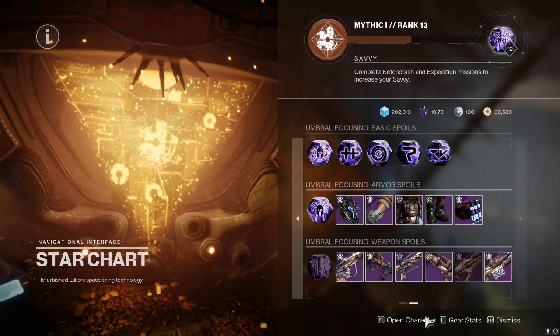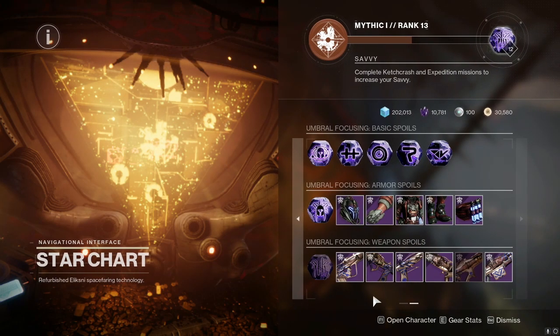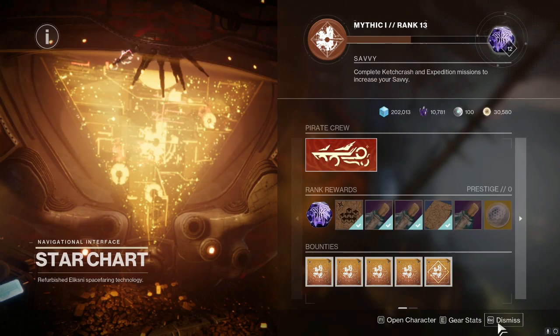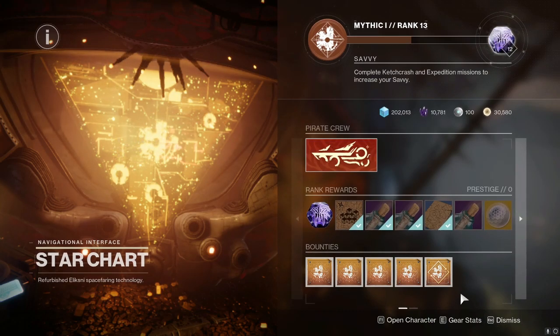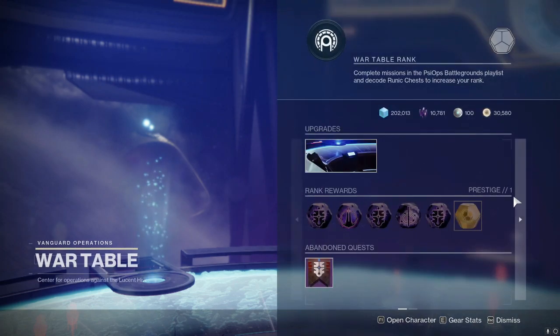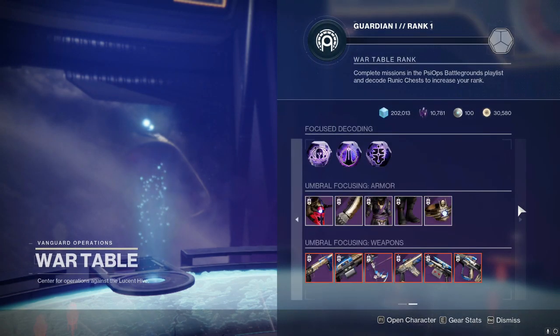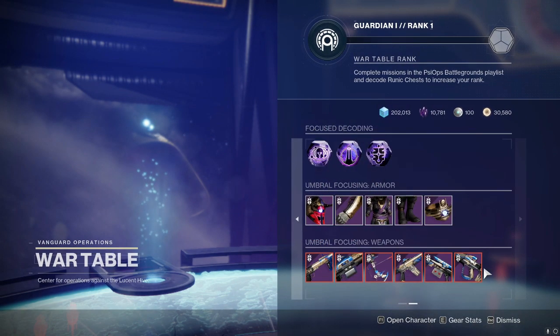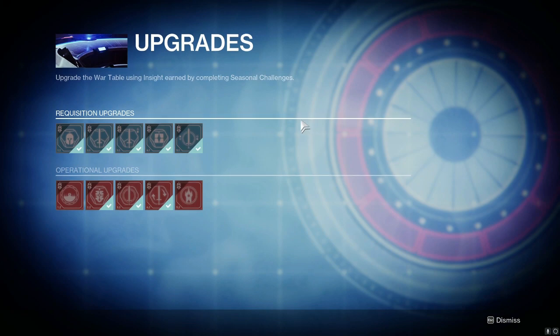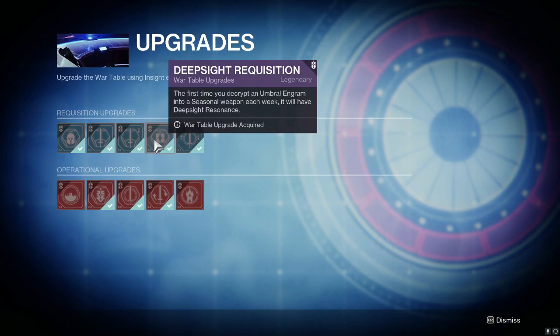Getting the seasonal weapon patterns can be a bit of a pain. The Season 16 weapons aren't as bad since some cost a little less, but for Season 17 and Season 18 weapons, all of them cost at least five patterns. In the previous two seasons it was still a pain, but it wasn't as bad because if I go ahead and focus one of these weapons right now it would be a guaranteed red border, since the last two seasonal artifacts had that upgrade.